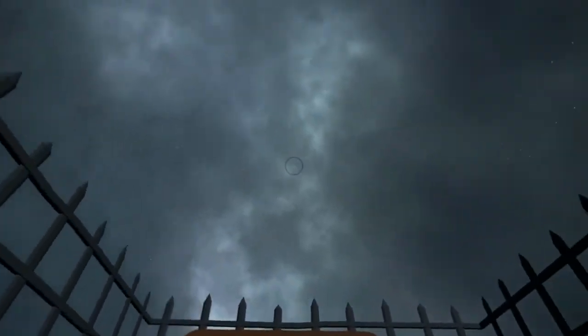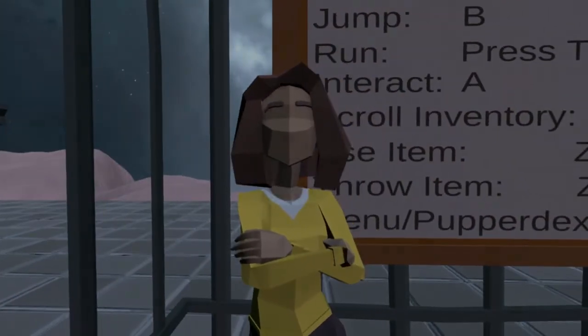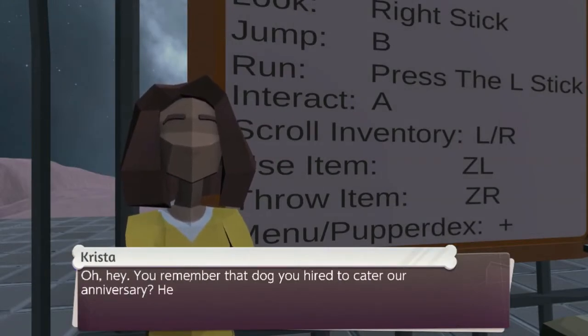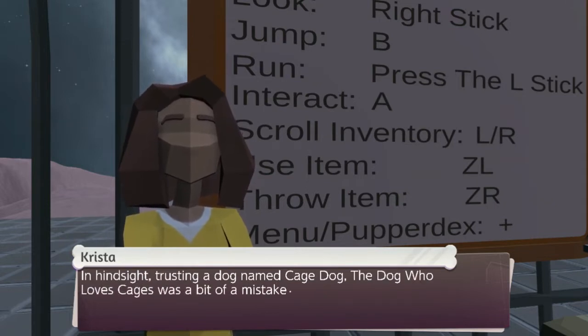Now I can stare at the sky. The sky actually looks kind of nice compared to everything else. Okay, Christa — 'You remember that dog you hired to cater our anniversary? He dropped a piano on your head and locked us in a metal box.' 'In hindsight, trusting a dog named Cage Dog — the dog who loves cages — was a big mistake.'